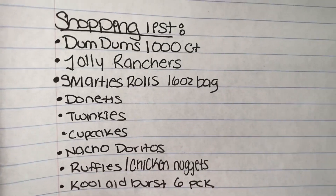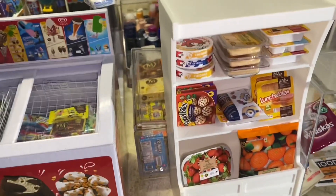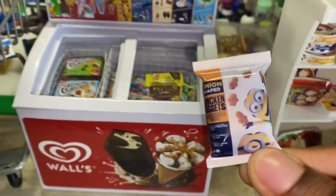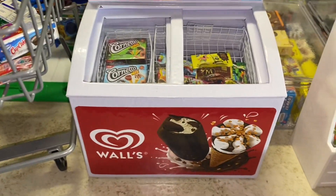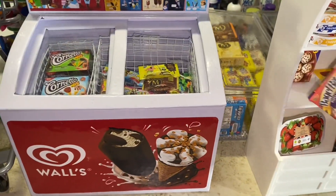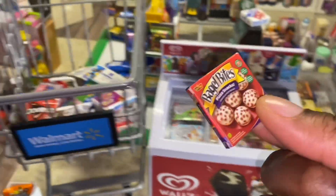We need some chicken nuggets, so we are going to get our minion chicken nuggets right here. And this wasn't on the list, but we're going to get some bagel bites for the Kitties. We're going to get two of them because I believe this is a six count.